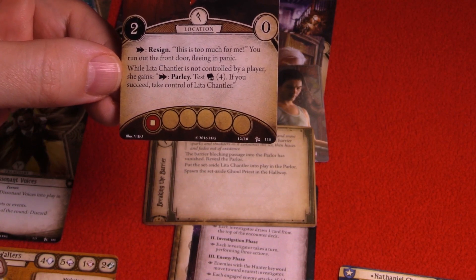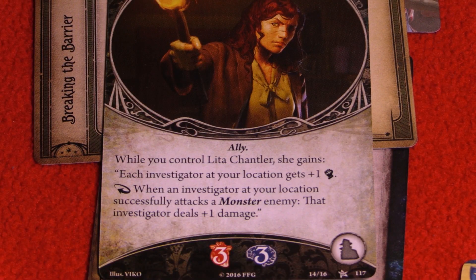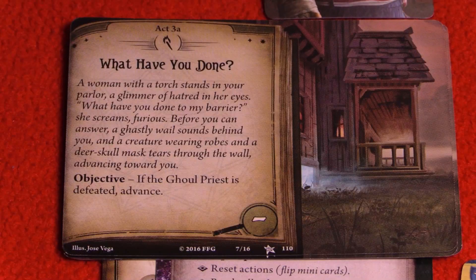So we can perhaps persuade her to help us out. While you control her, she gives each investigator plus one combat, and when an investigator at your location successfully attacks a monster, that investigator deals plus one damage. The flavor text reads: a woman with a torch stands in your parlor, a glimmer of hatred in her eyes. 'What have you done to my barrier?' she screams, furious. Before you can answer, a ghastly wail sounds behind you.